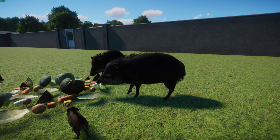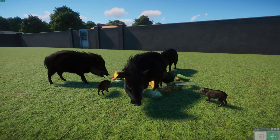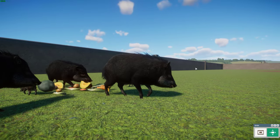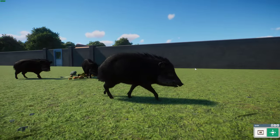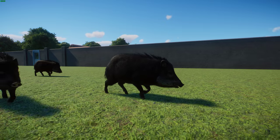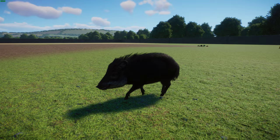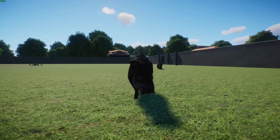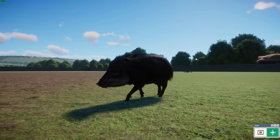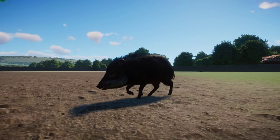Their range is fragmented and they are considered Vulnerable. They're quite pig-like even though they're not closely related to pigs. They're covered in dark hair with a cream underside that gives them their name. Adults can reach about 90 to 135 centimeters long, or about 35 to 53 inches, with a shoulder height of about 90 centimeters. They usually weigh between 27 and 40 kilograms. There's no obvious sexual dimorphism, but males typically have longer canine teeth.